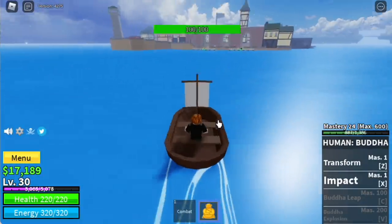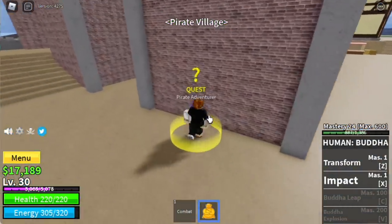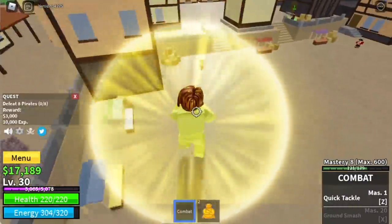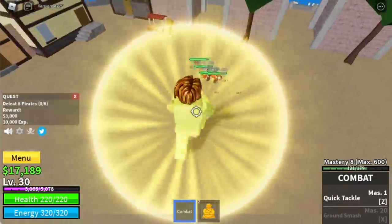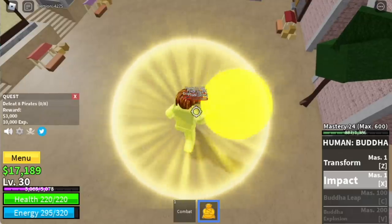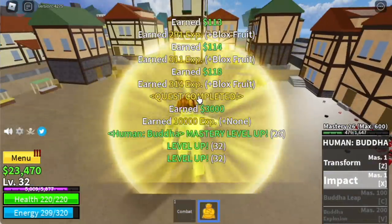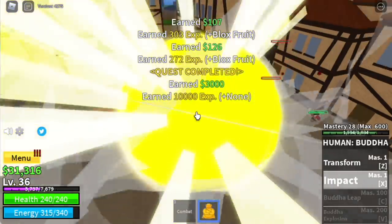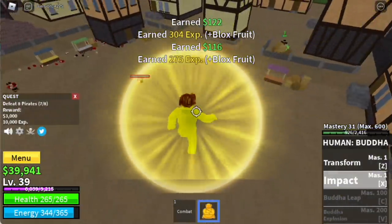After that, you can now proceed to the next island: the Pirate Village. We're gonna start here by defeating pirates. You can defeat 4 at a time — lure them, 1, 2, 3, and 4 — and punch them to death. Use your impact. Do this twice to finish one quest. Our goal here is to reach level 40. That's fairly easy, don't need to worry.